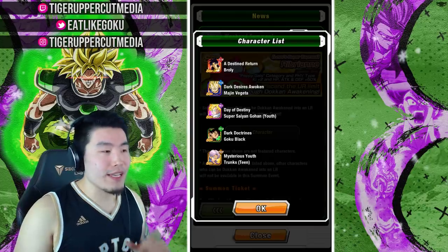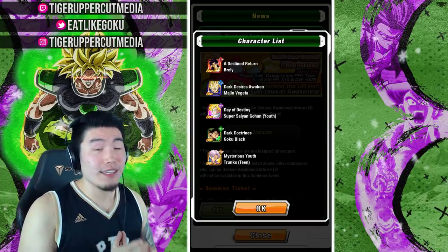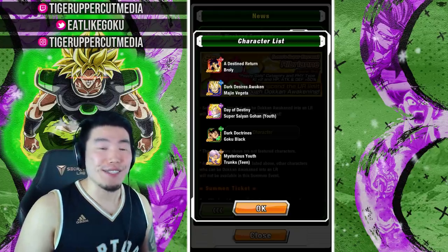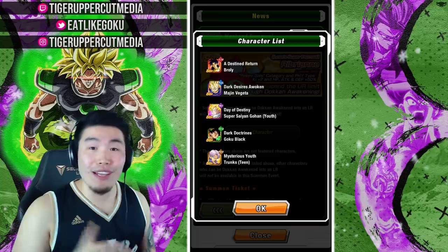The exciting thing about this banner is that you do have a chance to potentially pull one of the five OG LRs: LR Broly, LR Majin Vegeta, LR Gohan, Goku Black, and Trunks. The rates to pull one of them are not super high, but it's possible. I'm sure some of you watching right now will pull an LR in your tickets, so yeah, that's going to be awesome. Good luck to you guys.